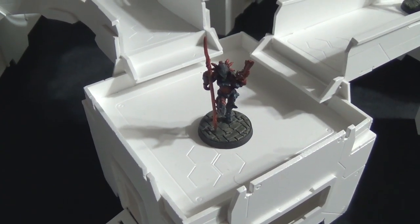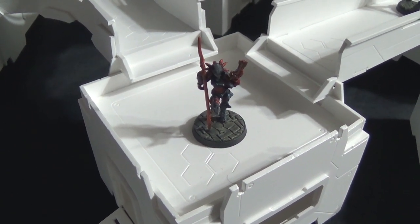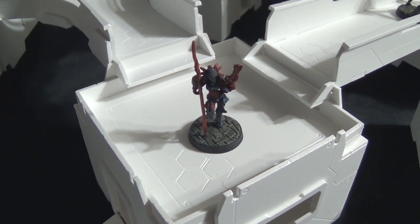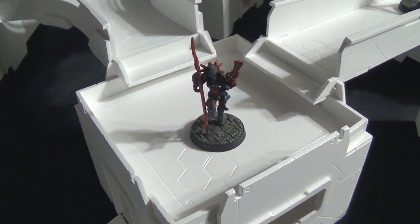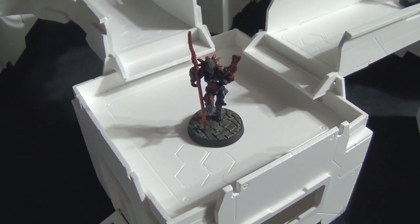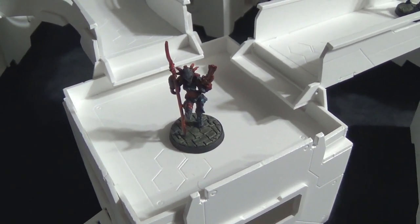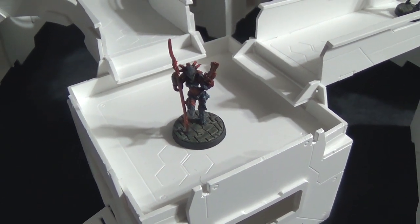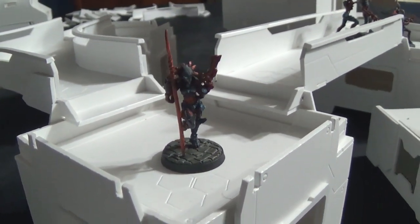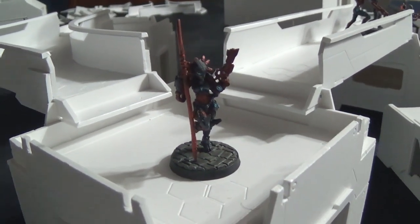Hey guys, this is Matt with Titan Terrain Studio. I have an Infinity Model update for you today. We are looking at the new Toha special character, Nima Sitar. Nima Sitar is an Ektros character. Her background is that the Morats killed her family and she was not happy about it. She went through the Toha Ektros regiment training like no other and became a legendary fighter amongst the Toha, kind of a poster child for the war movement against the L, and she's just a really cool model.